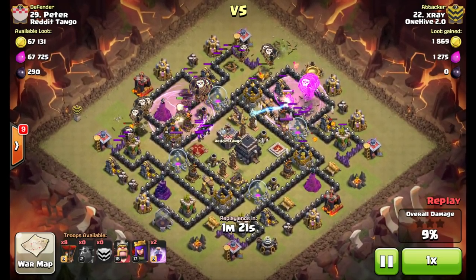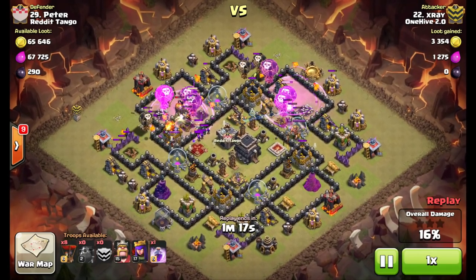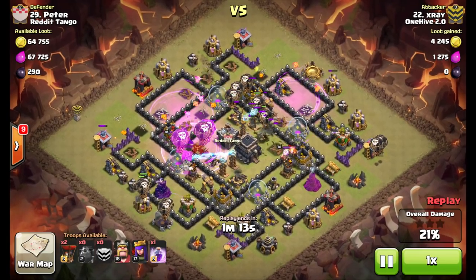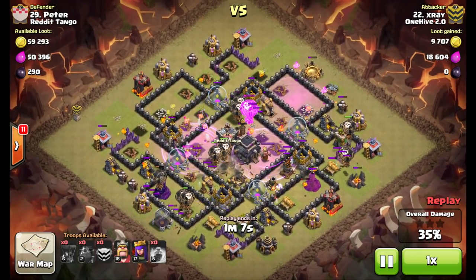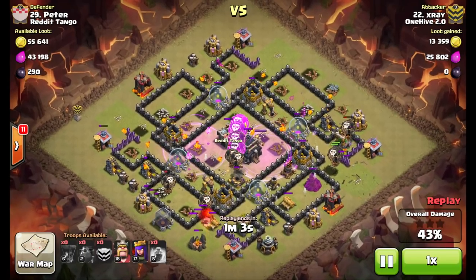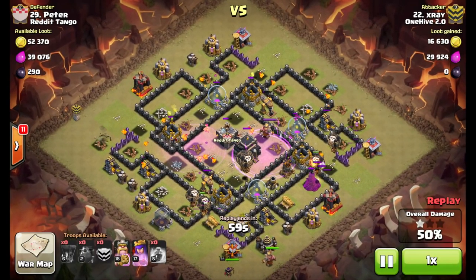Rage spells go down and you'll see the pups start working on the Clan Castle troops as well as the enemy Archer Queen. There's always a little bit of luck involved, hoping the pups don't target other buildings and do take out the Queen and CC troops. All of his hounds are down now; there's still that one air defense up, so he gets a little lucky there.